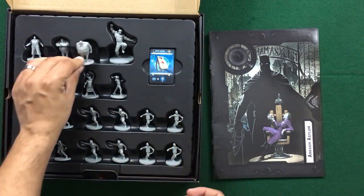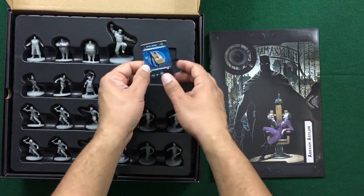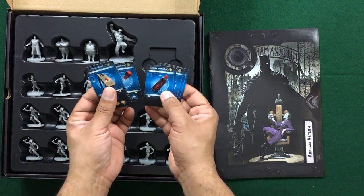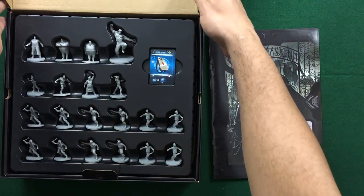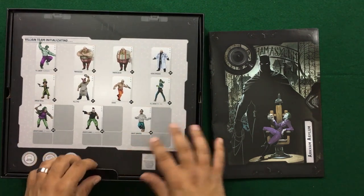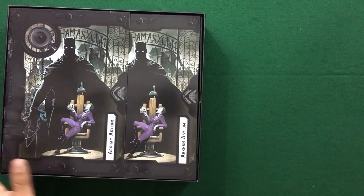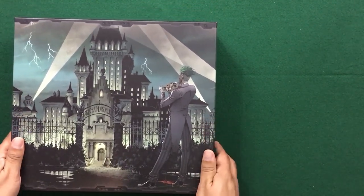Tweedledee and Tweedledum look great. Loving the detail on Hugo Strange. We like that these villains are different colors. We do get some more cards — I'll slide them out to see what new equipment we get for the Dark Knight. So we've got fake fireworks, boxing glove gun, shark repellent, wolf trap. Stuff that makes sense for a crazy Joker fun park. We'll seal that back up and put the two mission booklets back. That's the unboxing of Arkham Asylum — we're going to keep going through the expansion content.